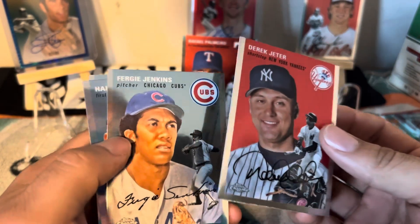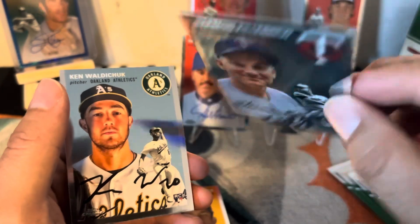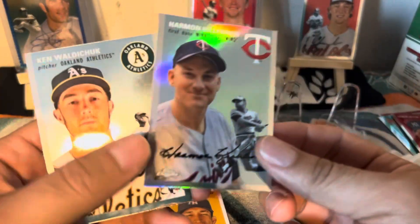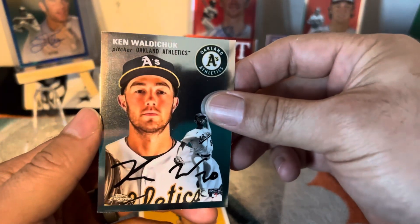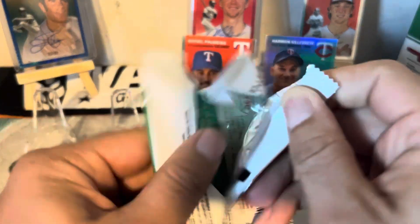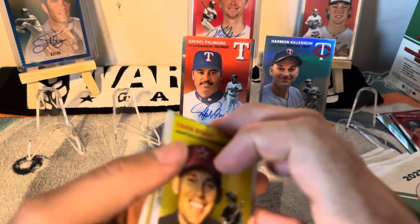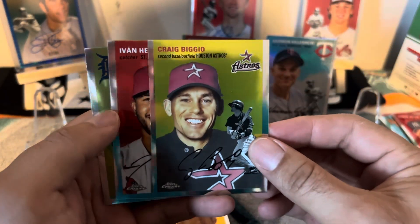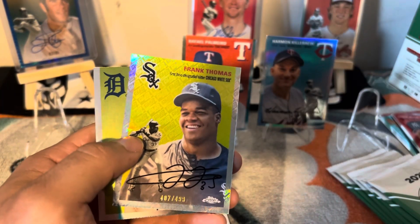There's Daryl Chaney, I love having him. Fergie Jenkins, Harmon Killebrew — and this one is actually a refractor, so happy about that! You can tell it's a refractor right there if it clears up on camera. So happy to have Harmon Killebrew, and Ken Walters — I guess that's how you say it. Lots of base cards, you're gonna have a weird setup but a lot of numbered cards come out of here.